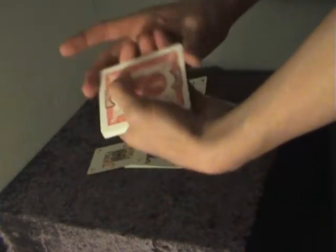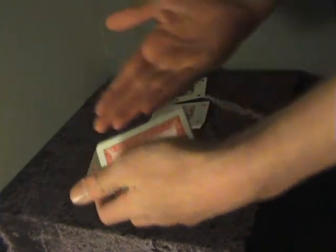Let me actually show it to you. I shuffled here — you may be thinking, whenever I stop, it's just the bottom card I get. So let's try it here: stop here. This card is the five of clubs, but the jack was in the bottom.